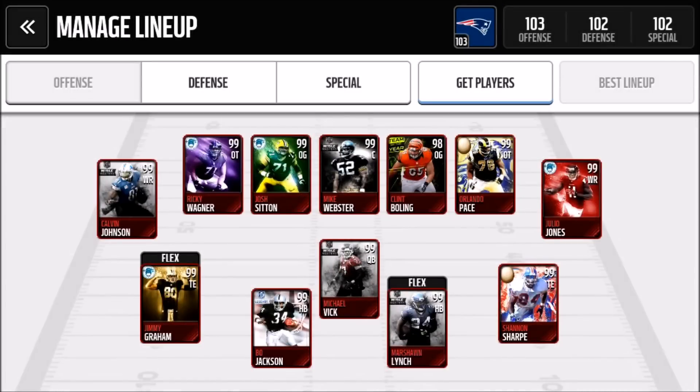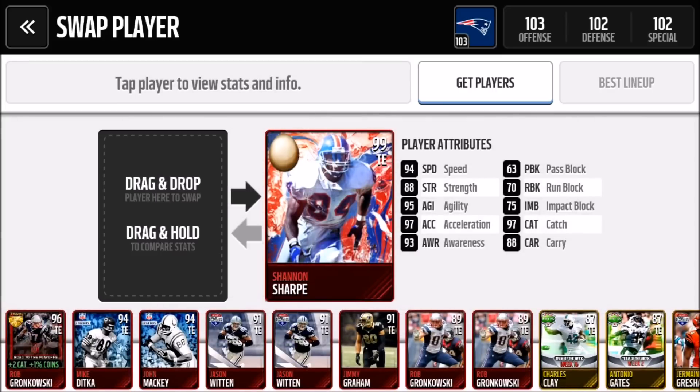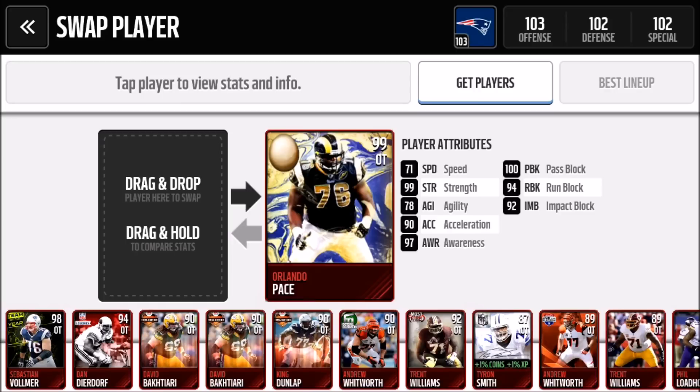Hey, what's going on YouTube, it's Nick from NoobKill coming at you with another Madden video. Today we're going to do some gameplay, but first I want to show you guys the roster and some of the players we're going to be using. We did pick up some Easter players — one of them being Shannon Sharp, 99 overall tight end, very nice. We also picked up Orlando Pace.